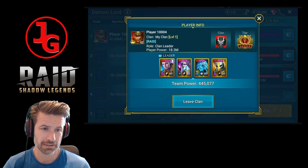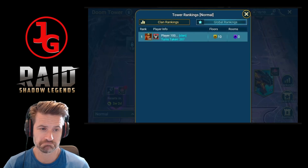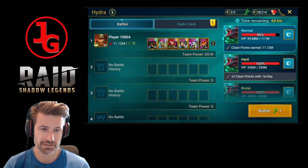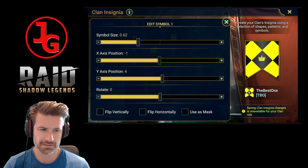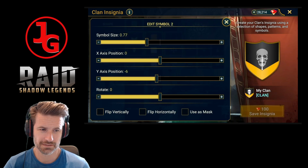As for where you'll see these resplendent emblems, they'll be displayed next to your name on various tournament leaderboards, in the Doom Tower rankings, in the Arena, and in the Hydra Clash tab. Just take a look at some of the awesome insignias we've managed to come up with - pretty cool! We can't wait to see what you expert artists can do with these tools.